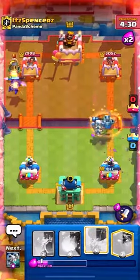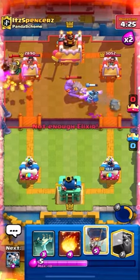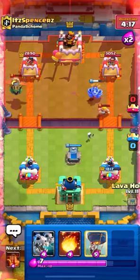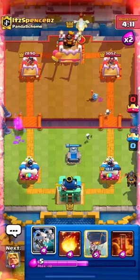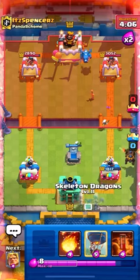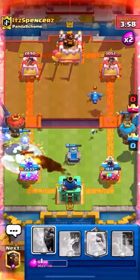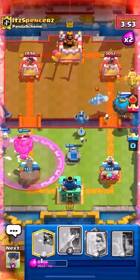Golden Knight here because I'm trying to create opposite pressure — I know that push on the left is dead, and if I give anything more to it he's just gonna counterpush. Plus Lava Pups can pretty much kill that Inferno Dragon so he can't counterpush with it. Inferno Dragon's not really a threat counterpushing. Skeleton Dragons come down here and they do stop the Lumber Loon when we Fireball — I think it gives away a tower head, but it's no big deal.